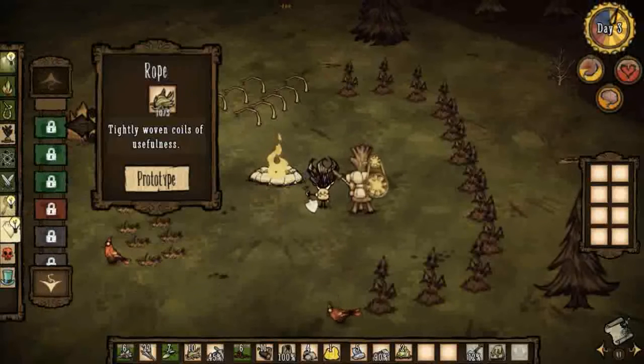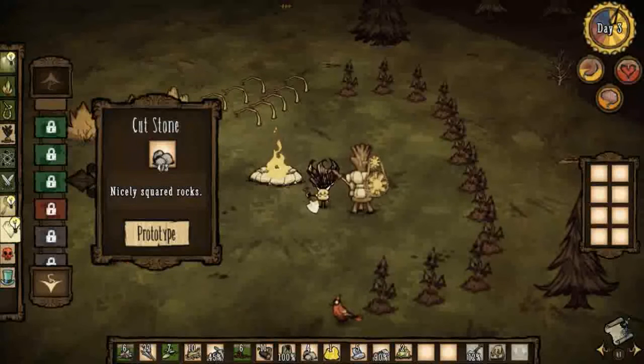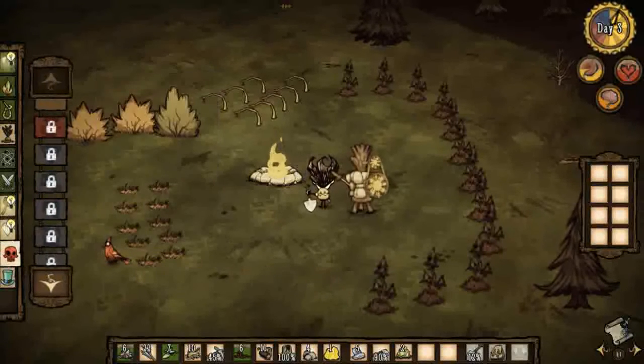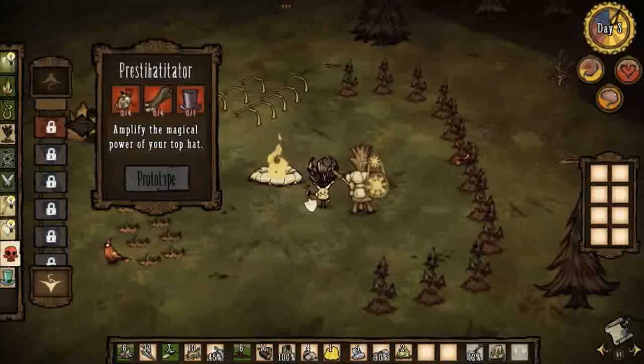Rope. Boards. Cut stone. Magic. A prestihatitator - amplify the magical hat. That's pretty cool.